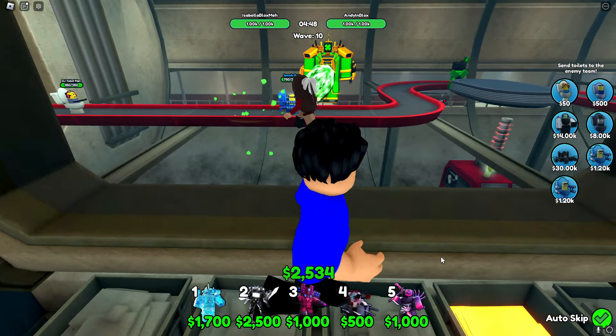We're on wave 18 now, and we've decided to spice things up — we're each giving ourselves $20,000 to spend however we want on upgrades or sending units. Boom, we both just got $20,000! I'm going to fully max out my Gem Titan Cameraman. I buy the upgrade for $9,750 and his stats are crazy. His next upgrade needs just $300 more — with 10,000 damage, 45 range, and an insane 0.25 cooldown!